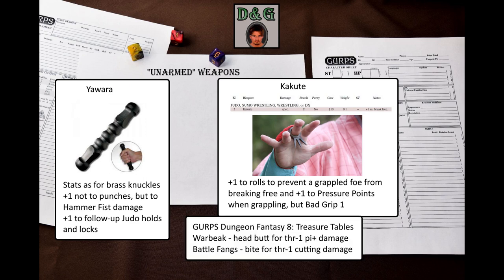GURPS Dungeon Fantasy 8: Treasure Tables has two new weapons usable with unarmed combat skills. The War Beak is a prow-like visor that can be attached to any helmet, allowing the wearer to headbutt in close combat for thrust-1 large piercing damage, as described in GURPS Martial Arts. The Battle Fangs are a set of sharp metal false teeth that let you bite for thrust-1 cutting damage, but impede speech. Usually used with brawling or dexterity, but with the biting mastery perk you can use them with karate.